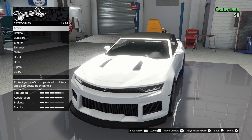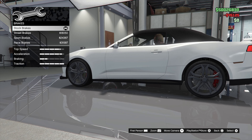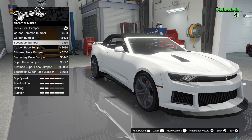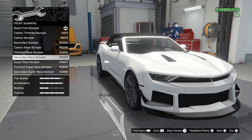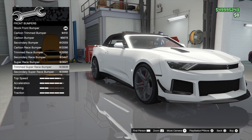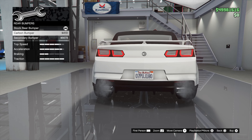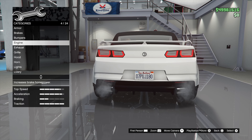It's about four to five thousand dollars more than the previous one — not really sure why we got a convertible, but let's customize it anyway. If you guys want to see me customize the regular version, please leave a like and comment below. So we armored it up, braked it up, and let's look at the bumpers. Going with the super race bumper — it's kind of cool. This car already looks kind of aggressive.